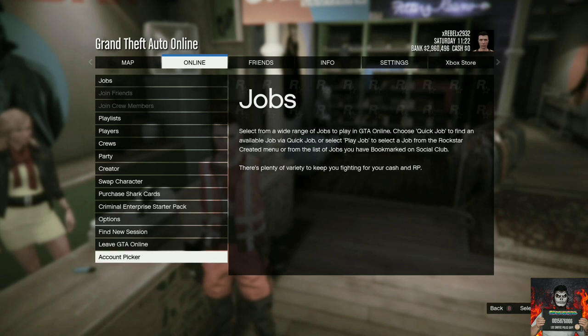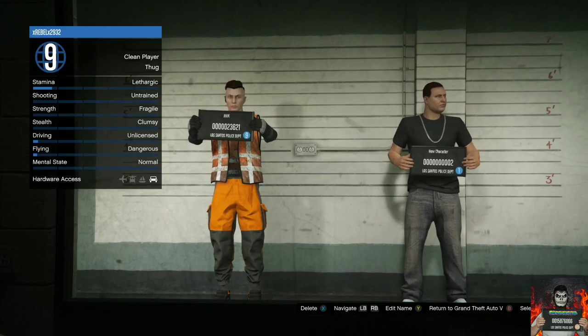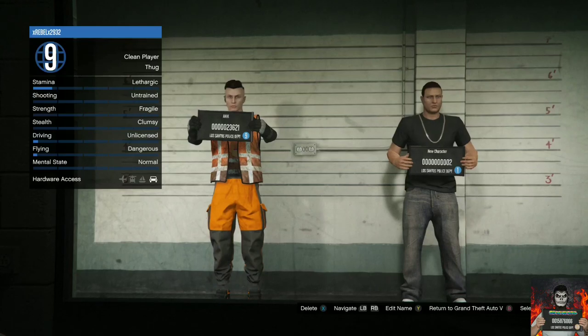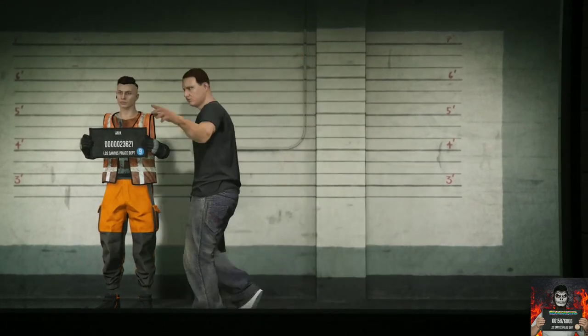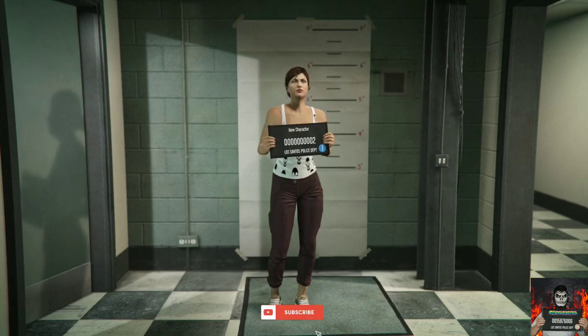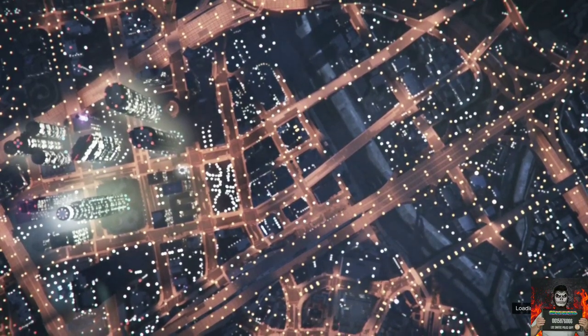Once you've done that, open up your pause menu, go over to Online, then go over to Swap Character and accept the alert when it pops up. It should be loading you into a small room. This part's very important — once you load into the small room, move over to the second slot. If you don't have a female character, I'll show you how to make one on the second slot. Select the second slot character and press Edit. You should be loading into a different room. If you have a male character on the second slot, make it into a female character, accept the alert, skip the online tutorial, and it will load you into a random GTA Online session.